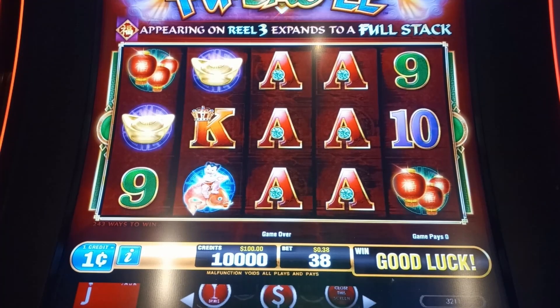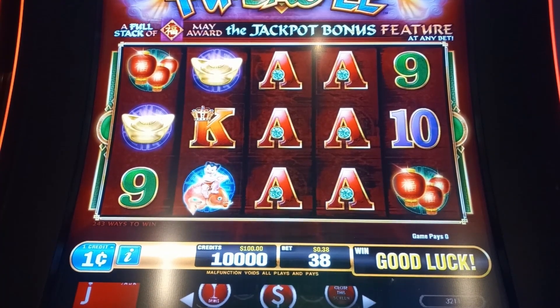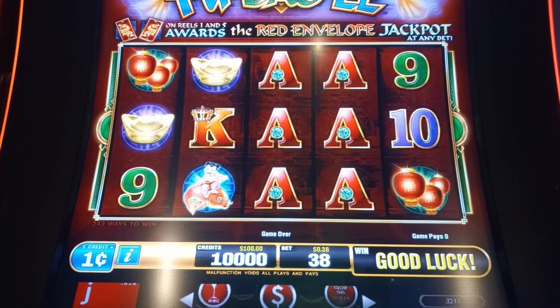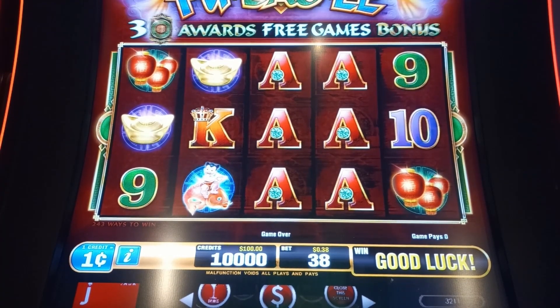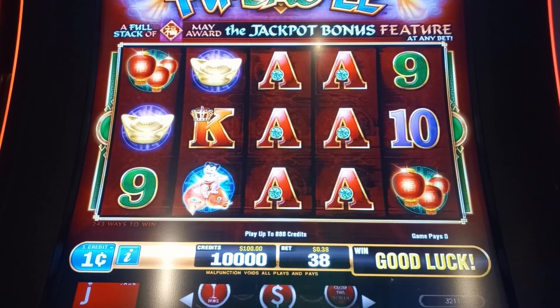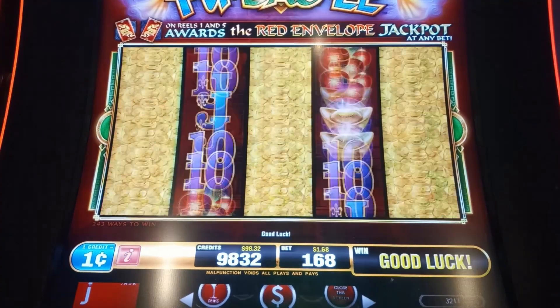All right guys, we're going to play a game that I wouldn't normally pick up and play. It's called Fu Da Li — or Fa Do Li — I'm not 100% sure. You can bet anywhere from $0.38 all the way up to $8.88. I'd love to bet the $8.88, but being a chicken and never having played this game before, I don't want to go quite that crazy. So we'll just go with $1.68. We put $100 in, and if things go well, we might change it up.